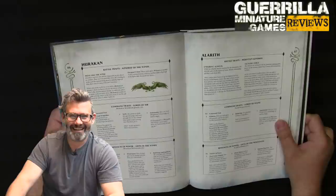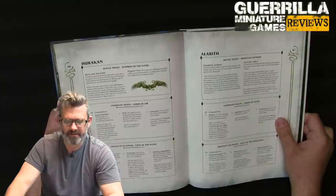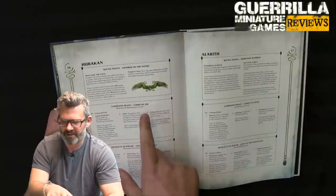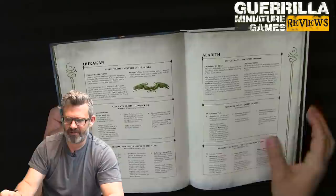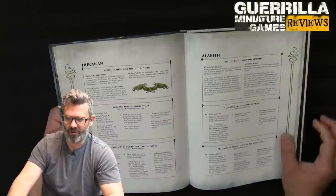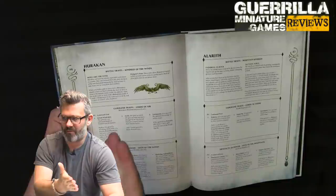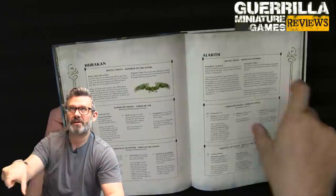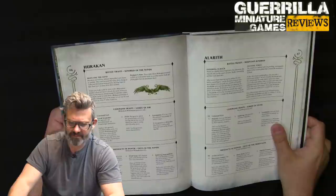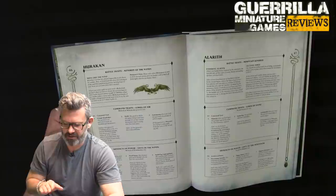Huracan Traits — this is for all the Kangaroo Riders and the wind stuff, the Wind Mage. Battle Trait: Move Like the Wind. When you make a pile-in move with a Huracan model, it does not have to finish the move at least as close to the nearest enemy model. In addition, if you made a charge move in the same turn, it can fly and moves an extra three inches when it piles in. So your Kangaroos can charge, get into range, and when they pile in they can move six inches and go anywhere they want — minimizing the models fighting back. And they can also fly over the enemy in the turn they charge.